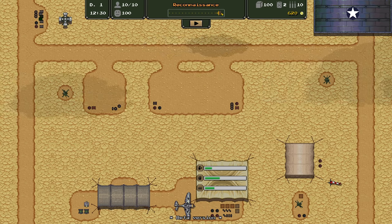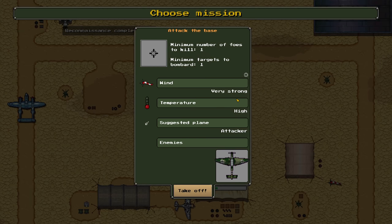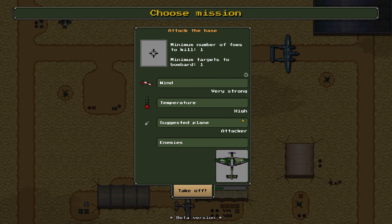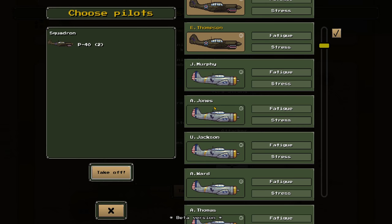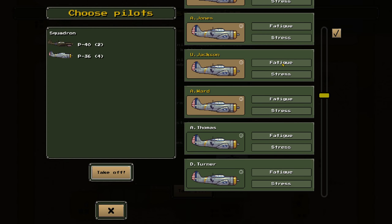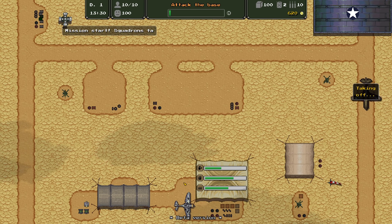Finally we picked something up — our recon aircraft detected something, so now we'll be able to send something after them. It looks like German Stukas are inbound to attack. There are strong winds and it's hot. They're suggesting we attack with fighters. We're going to send two P-40s and probably four P-36s. No one is very stressed or fatigued right now, so it should be fine. Hopefully this works out — go get them, boys.